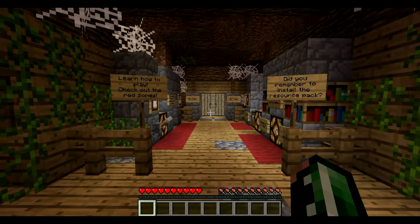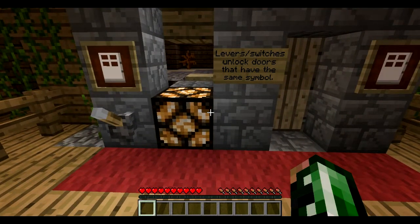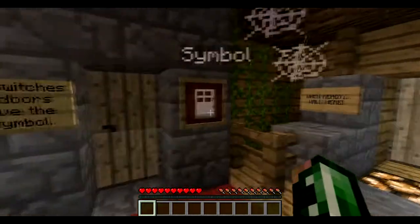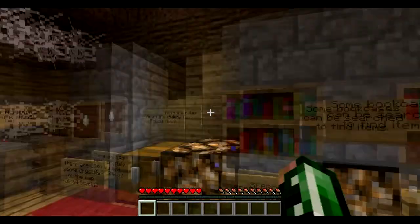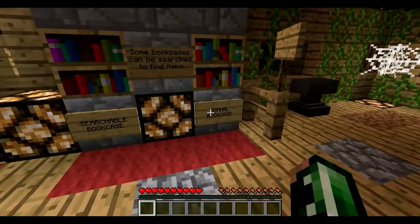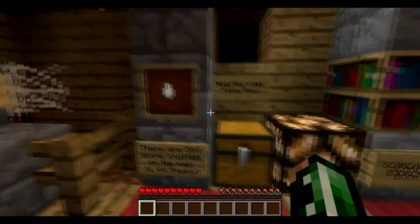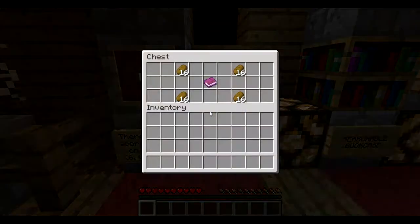Learn how to play. Check out the red zones. Did you remember to install the resource pack? Levers and switches unlock doors that have the same symbol. The iron doors don't look the same — they look more like normal doors. Some bookcases can be searched to find items: searchable ones are missing books and normal ones are not. There are 384 score crystals on the map — wow, 6 stacks of 64!